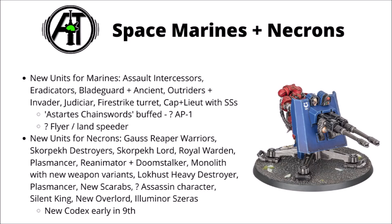On the Necron side of things, there are even more new units. New Warriors can be equipped with a shorter-range Strength 5 AP-2 Gauss Reaper. Skorpech Destroyers carry Hyperphase Reap Blades and look to be fast, durable anti-elite melee units. A Skorpech Lord armed with an Enmitic Annihilator will likely be buffing the Skorpech Destroyers. There's also a Royal Warden — an Immortal-like minor HQ character similar to a Lieutenant — and a Plasmancer variant of Cryptek who will provide some useful buffs.